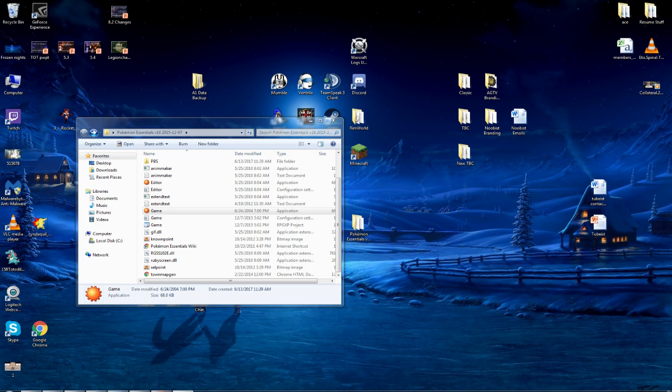First: RPG Maker XP. That's the program this game is made in and will be edited in. If you don't have that you can't do this. It is something you have to pay for — you can buy it on Steam or from their website. It's relatively cheap, I think around $25, but you can also get a free trial. If you only ever plan on doing this once, get the free trial and that's it. You don't need it to actually play the game — you just need it to edit the game.